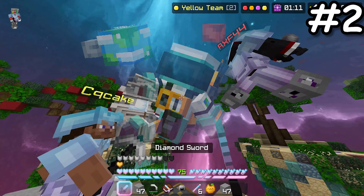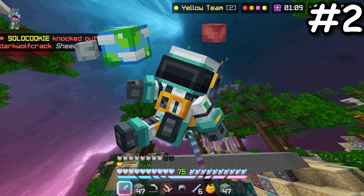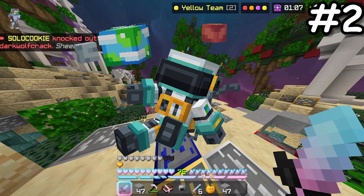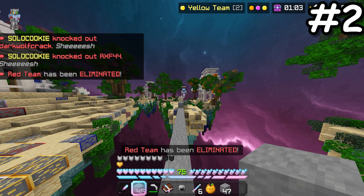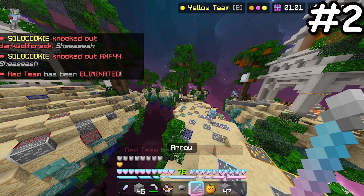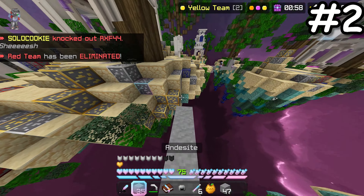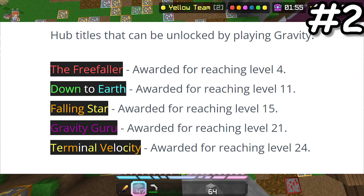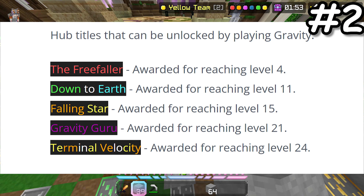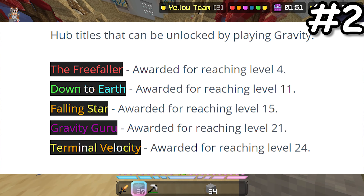Gravity was the second game released this year and in my opinion, it is probably the easiest and fastest game to level up in. For reaching max level, you would unlock the Space Helmet Hat, which looks really cool. A total of five hub titles could be unlocked: Free Faller, Down to Earth, Falling Star, Gravity Guru, and Terminal Velocity.